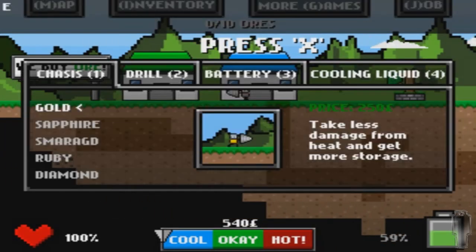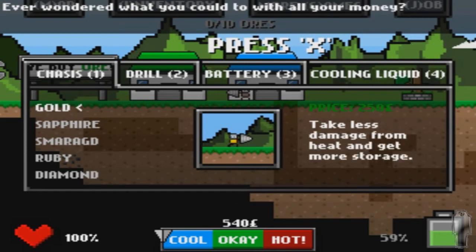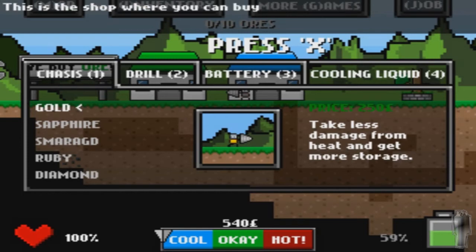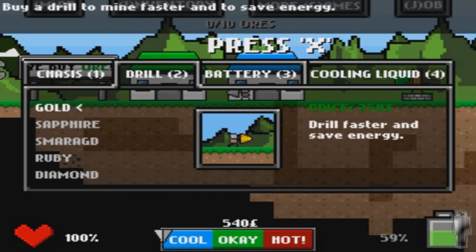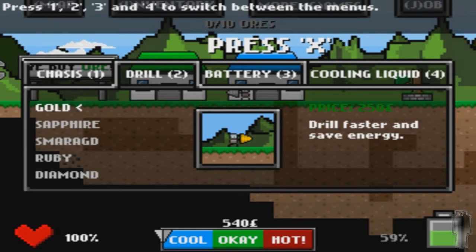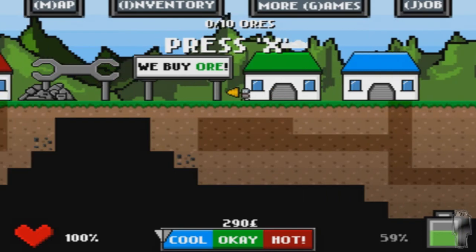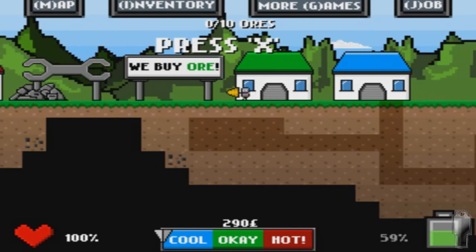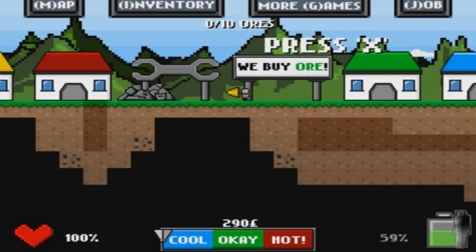Let's upgrade ourselves a bit. More storage sounds like a plan, let's buy this. I'm pressing X and the instructions are rolling on screen. Okay, we bought it and now we're golden. We're pimping, guys. We don't have anything, but let's continue.